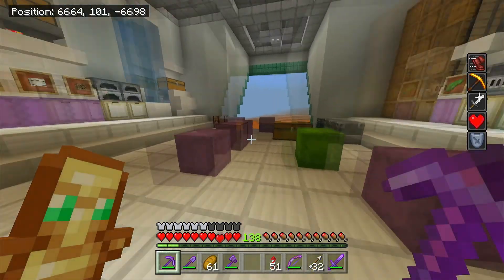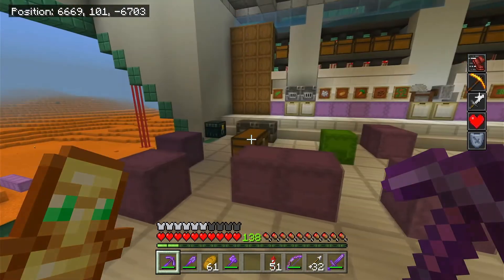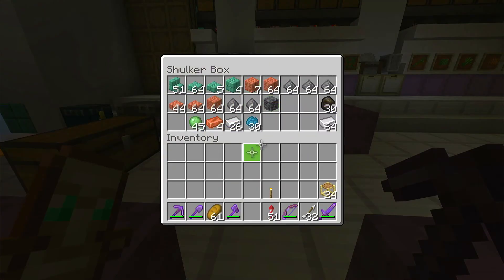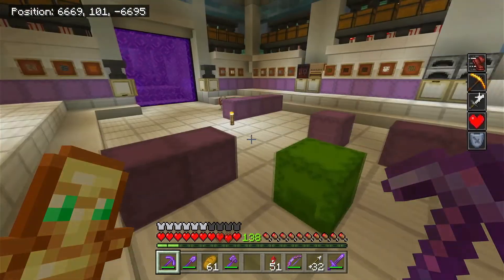The problem is right now that we have a whole bunch of these chests running around, but we have no resources in any of them, at least that are usable. Like we have really no iron, we have no usable copper right now, and our redstone supplies are diminishing.